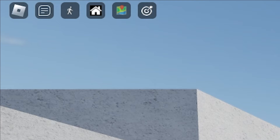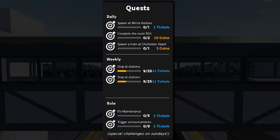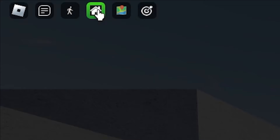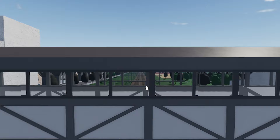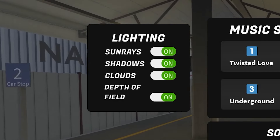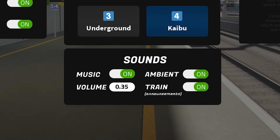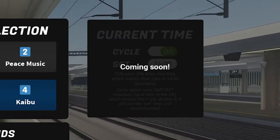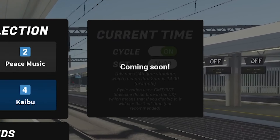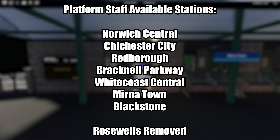When driving or being a passenger, you can click the archery board-like button in the top left to view your current quests and also a button to return to the menu rather than having to respawn. In the settings screen, you can now select which lighting effects to display to fine-tune your settings rather than just toggling them all on. There is also a sound option to enable ambience and train announcements, and a feature to change the current time, which was still being tested at time of recording. Here is a list of the updated platform staff stations — Rosewell's has unfortunately been removed.